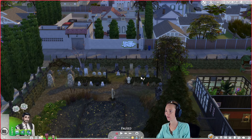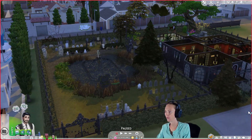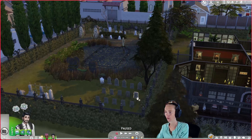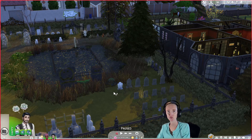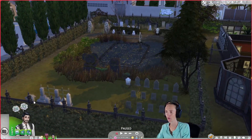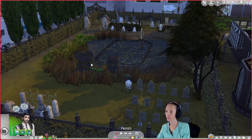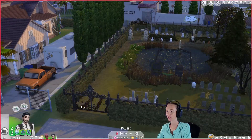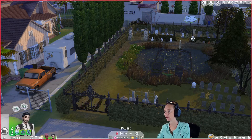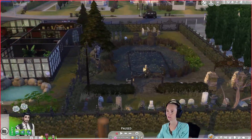Here is our graveyard. We have sections for werewolves and spellcasters, servos, aliens, vampires, and a mount Komorebi area. There's a gnome, and this is where human guests who die will go — I'll replace the debug stones with real headstones. Mermaids don't get proper headstones in the game, which I find very stupid, so I made a monument for our beloved mermaids. The graveyard is locked to the public — it's rusted shut. It's our family graveyard.